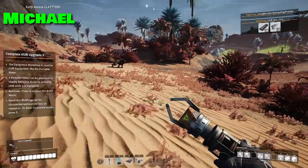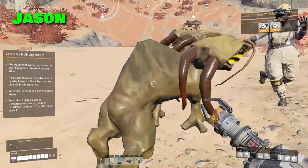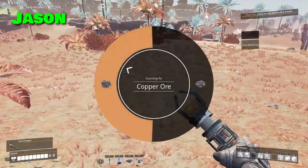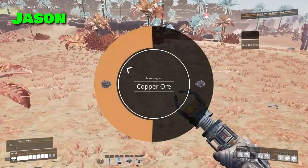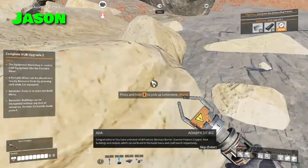You okay out here? Yeah, I'll be fine — I got healed now. Hub upgrade number two! The nodes are up on that ledge right there — we can search for copper now. One of them is copper. New buildings and recipes! Normal copper — that's not bad. There's a pure limestone up here, which is nice.